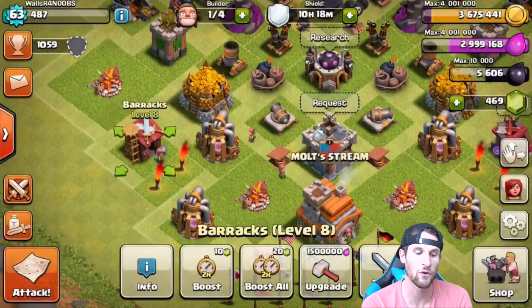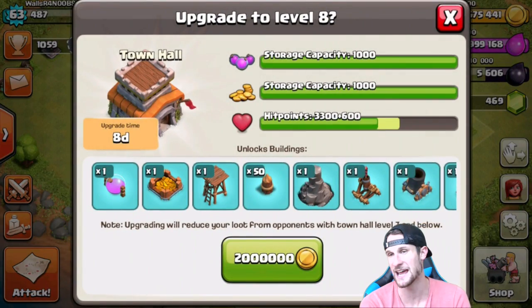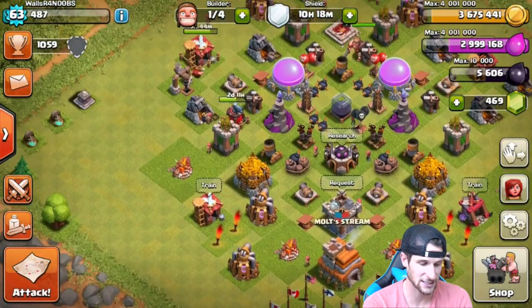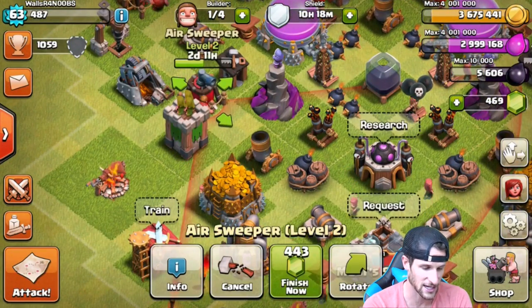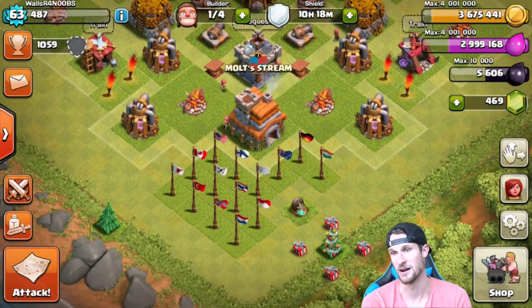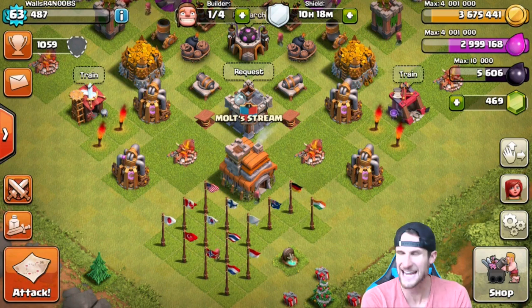This regular barrack will take four days, and then if we were to upgrade our town hall it would take eight days. So all that we have left to upgrade, besides our air sweeper which is going to be done in two days and eleven hours, is the barrack and the dark barrack. So we're going for it guys — we're gonna upgrade our town hall in today's video.